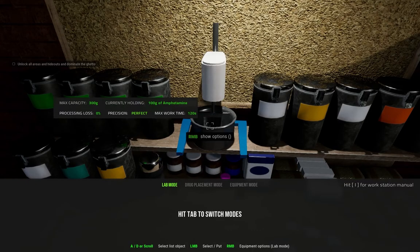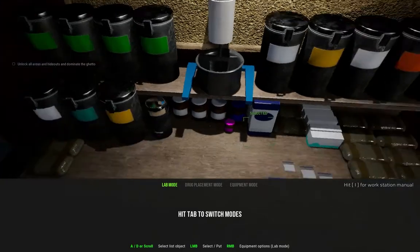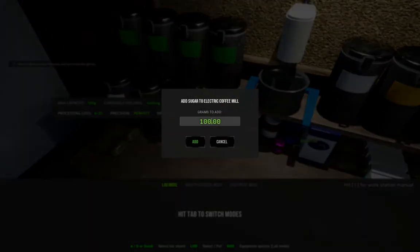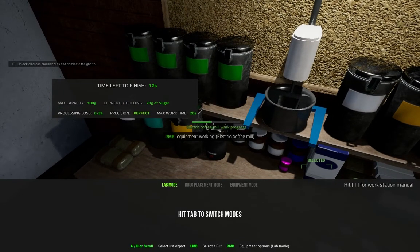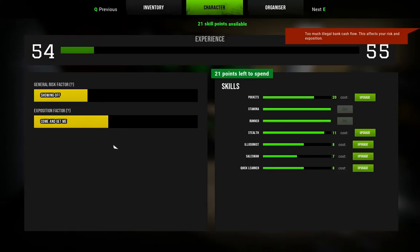Let's go ahead and make the Blue Amp, which does seem to work pretty well — you do tend to get a lot of people addicted. It's 20 grams of amp. I have a hundred here, so 20, 40, 60, 80, a hundred. So basically we're going to multiply everything by five — four grams of sugar becomes 20, and I probably need to mill that first. Mill, not grind — you know what I mean. Too much illegal bank cash flow — that keeps popping up if you deposit that much money.